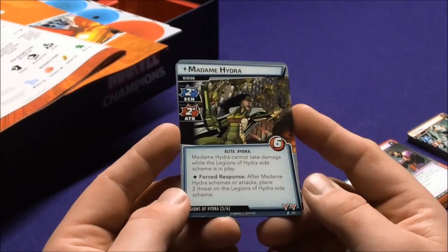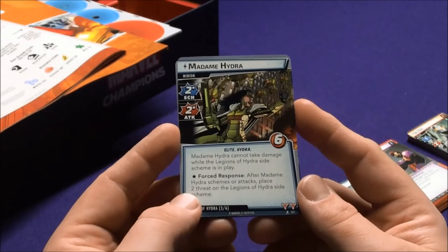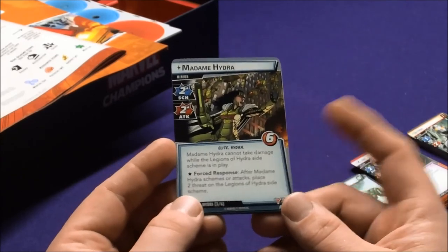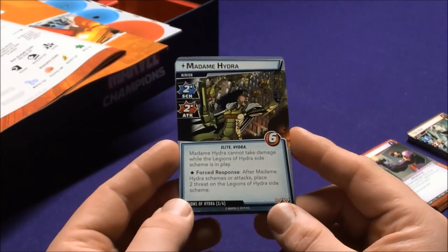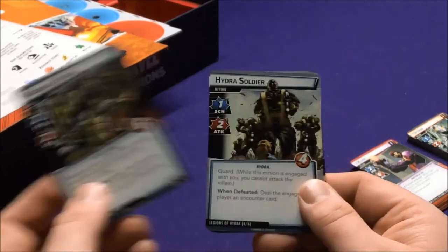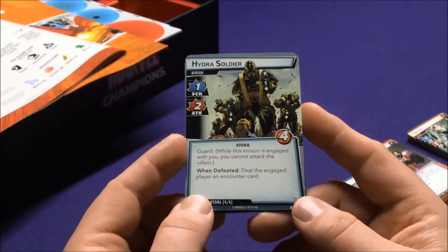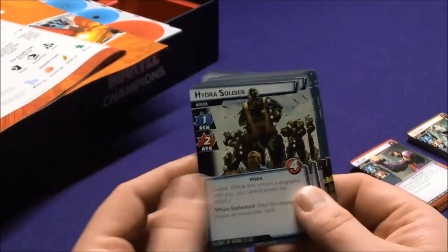Madam Hydra is Elite Hydra, and when Madam Hydra cannot take damage while the Legion of Hydra side scheme is in play, you have to defeat that first. Force Response: after Madam Hydra schemes or attacks, place two threats on the Hydra side scheme. That's a difficult one. Hydra Soldier has Guard and when defeated deals a Counter card to the engaged player — there are three of those. The Rhino deck actually has a Hydra card in it too, plus Red Skull and Crossbones coming out are probably also Hydra.